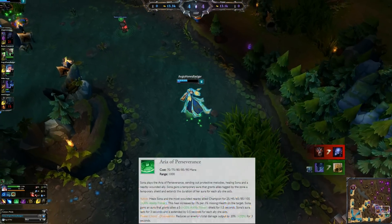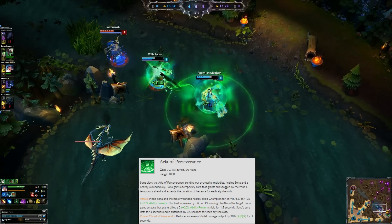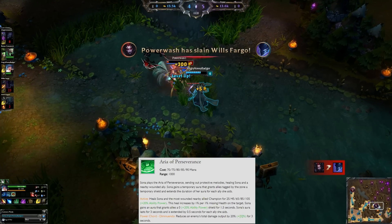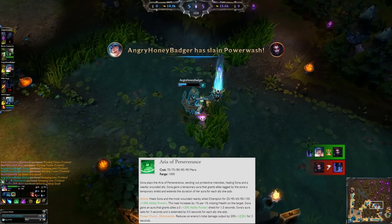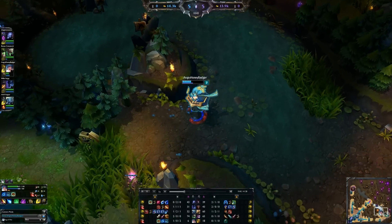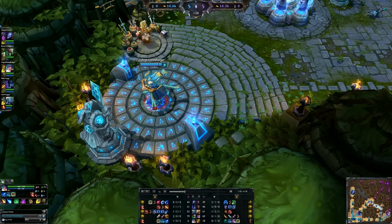Next at level two, put a point into your W ability, which is Aria of Perseverance — your heal. Sona heals herself and a nearby allied champion. It scales quite nicely. Sona and her allied champions targeted with the aura of Perseverance are also shielded for 1.5 seconds, which is very nice. And we already talked about its Power Chord bonus: the enemy hit by it will be dealing less damage.